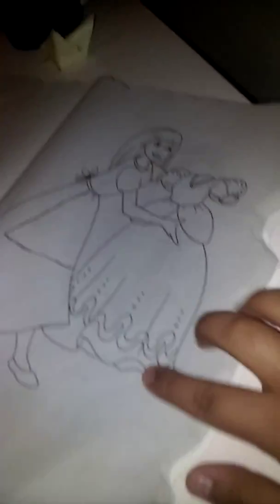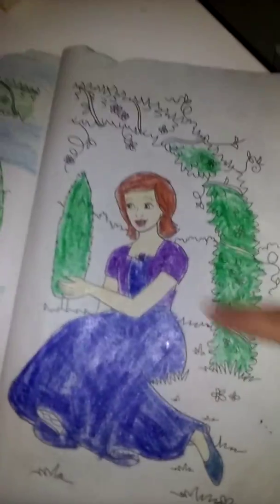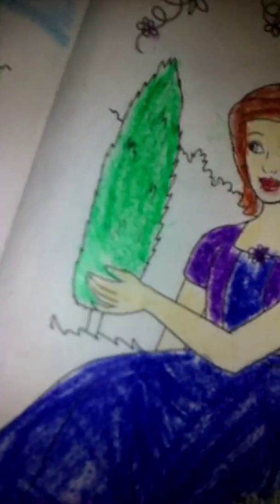If you guys want us to paint this in a video, please leave a comment down below. Me and my friend painted this — this is a boy, a prince, and this is the princess. My friend is a boy, that's why he painted that one. You can see there's purple, dark blue, blue, brown, pink, and a little star. And of course these are green.